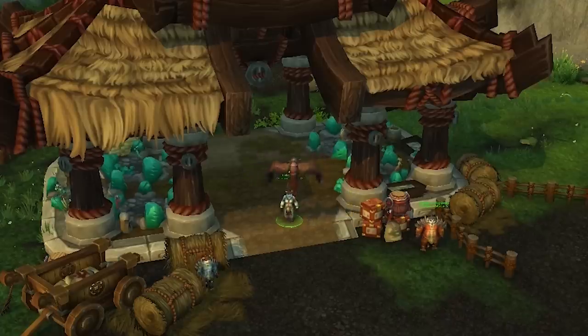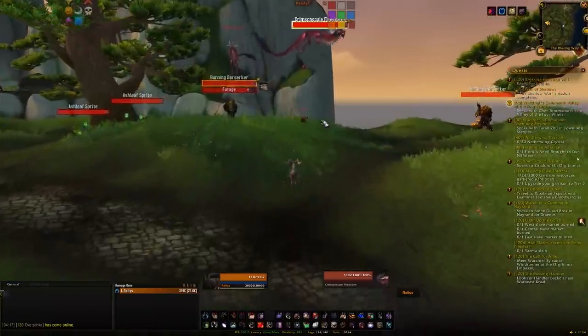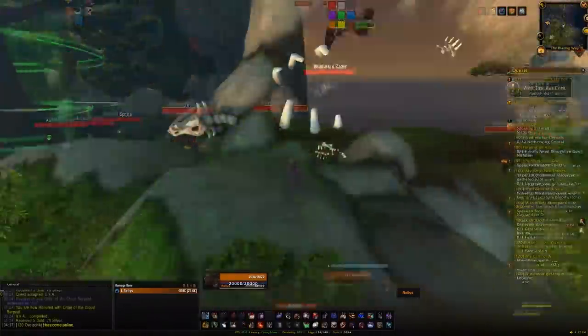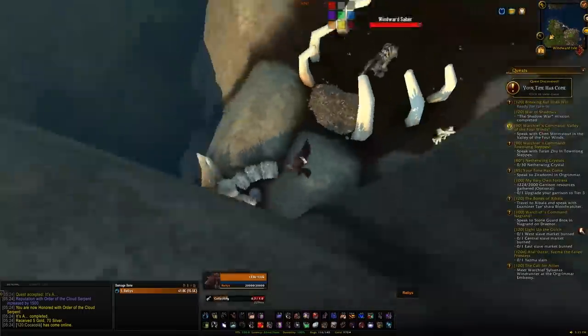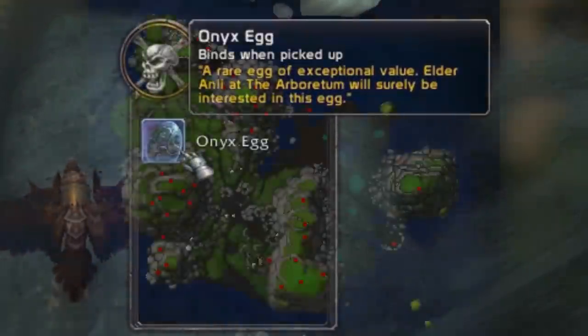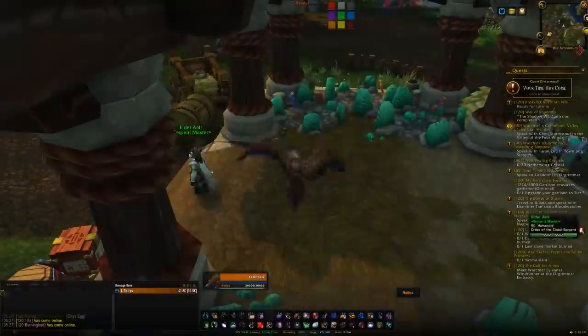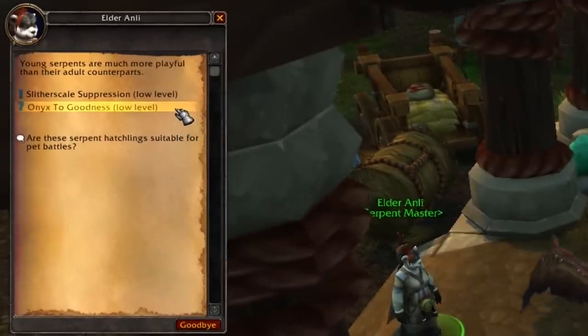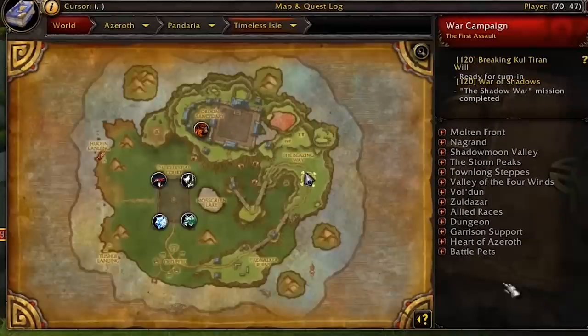Once you're sent back to Elder Anli, you can begin the grindable reputation. You can either keep doing the dailies — they give a good chunk of reputation — or head back to the Windward Isle where you'll find eggs called Onyx Eggs around the edges and up on the ledges. If you find an Onyx Egg, loot it and send it back to Elder Anli for 500 rep per egg. Just keep flying around the Windward Isle collecting and handing them in.